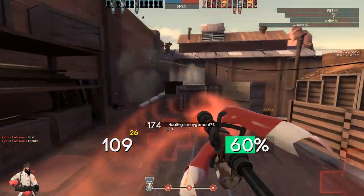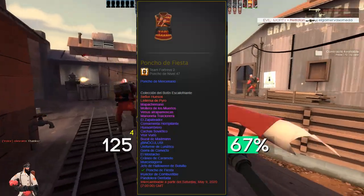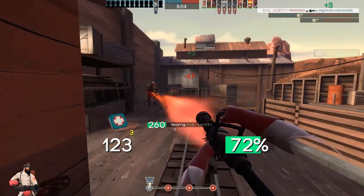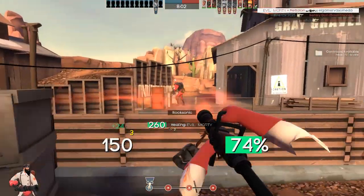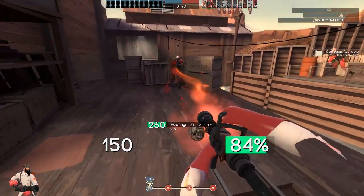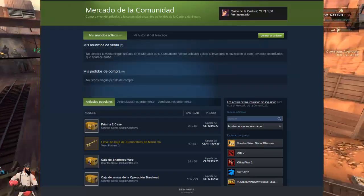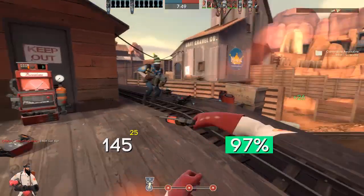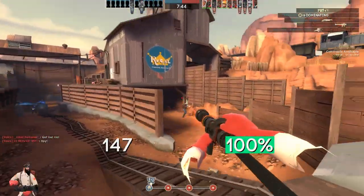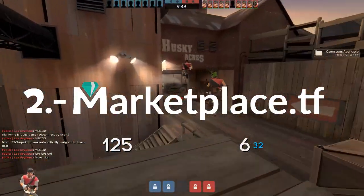Once you have made your purchase at the Mann Co. Store, you will be Premium forever and will have the item you acquired. Some important things to note about your first purchase: the item you bought will have a 7-day hold — meaning you cannot trade it with anyone for a week. That is why I reiterate you should only buy one item in the Mann Co. Store, only once in your life — seriously. The second important note is that the Steam Market will be blocked for you for 30 days, as a security measure by Steam to prevent scams and theft.